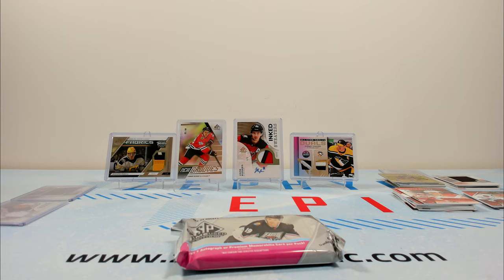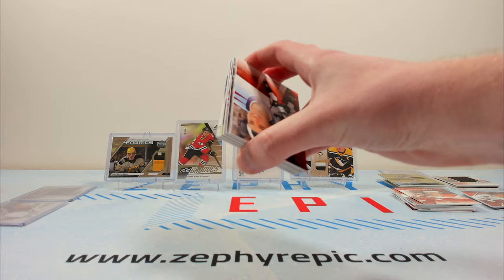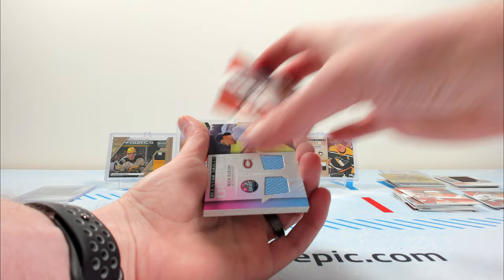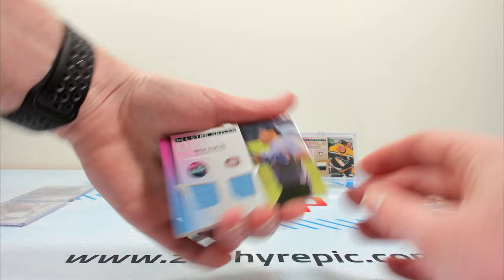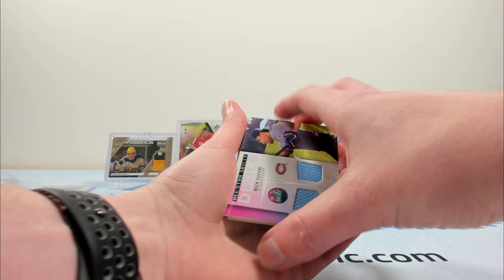Last box. This pack is really thin, so I don't expect any patch auto goodness. But if you hit the right player in a lower-numbered set, you're pretty thrilled. I think we'll end on the purple card — purple normally means some sort of relic auto. Seth Jones on the jersey. All-Star Skills dual of Nick Suzuki. It would have been cool if it was his polo from the skills competition — something different.